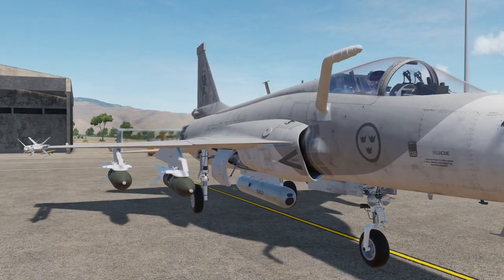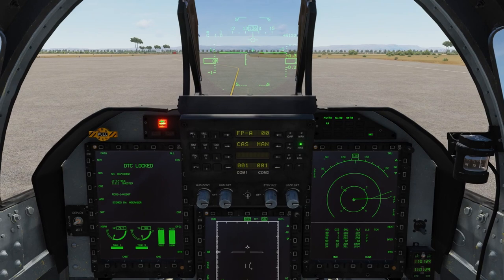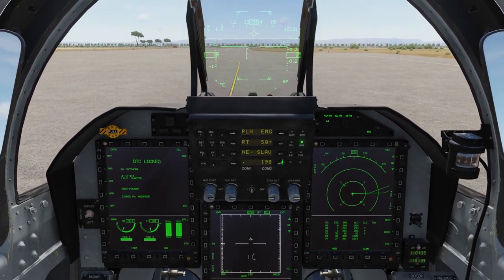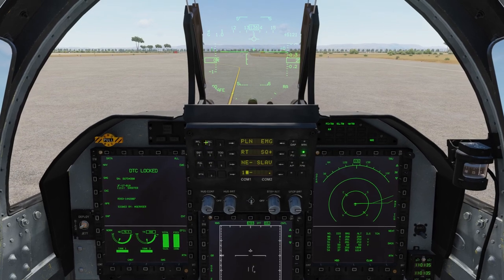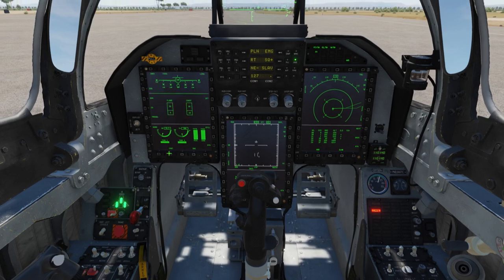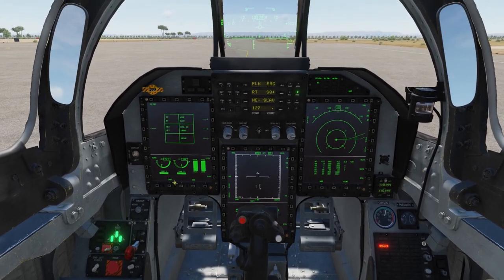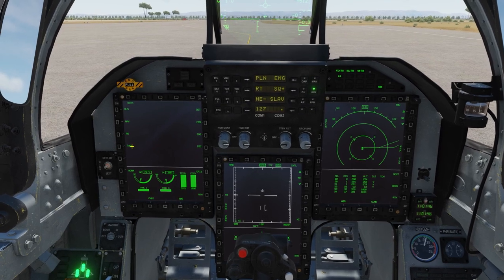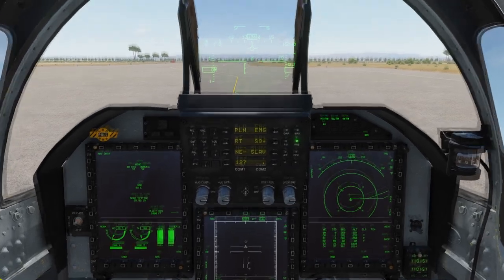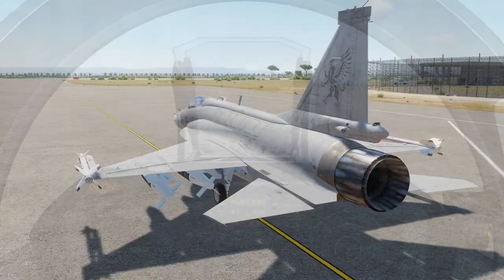The glide bombs will be guided to the target by a targeting pod. We will engage the data link and connect to the main tactical channel, then check everything to make sure that we are good to go. And we are good to go.